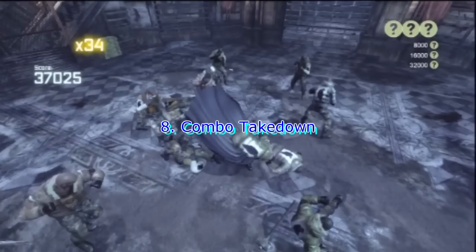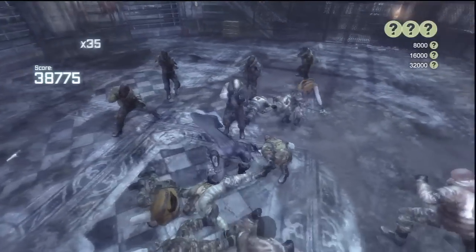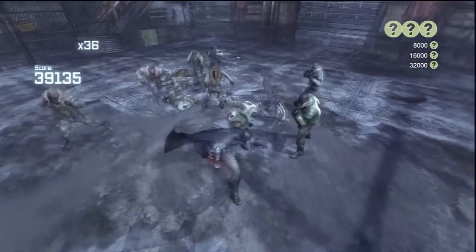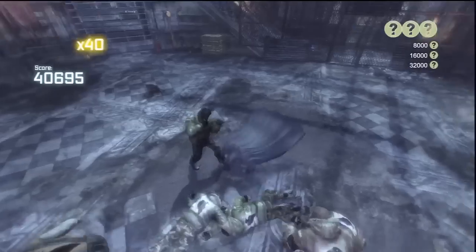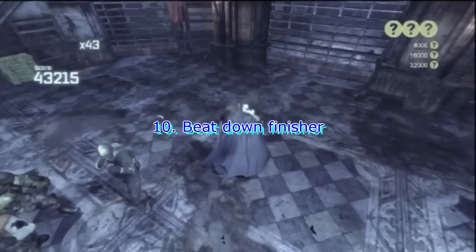Moving on, we have the combo takedown. A lot of times I'll wait until later on to use this because of its big point multiplier — you get 50 times combo for that. Then the gadget: Combo Batarang is the easiest to use and I recommend using that one. Don't even mess around with the Batclaw because sometimes that doesn't always work correctly as far as flowing with a combo — I've had the Batclaw strike totally not work for some reason.